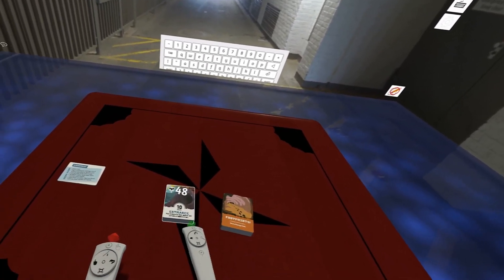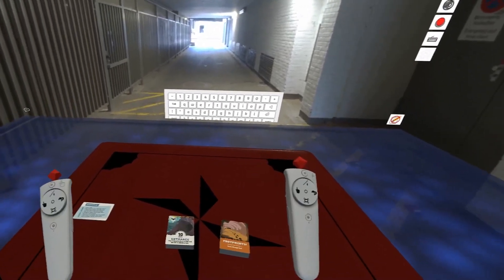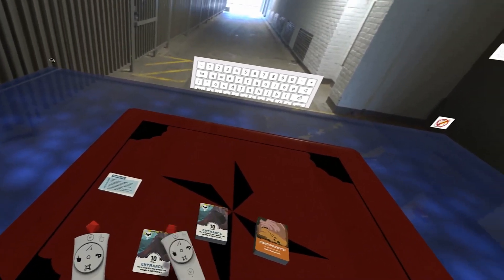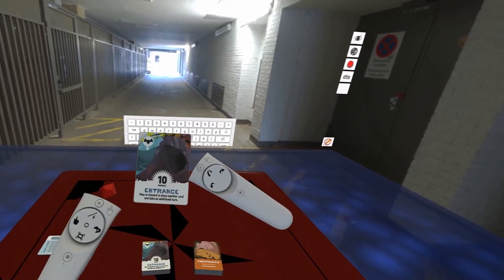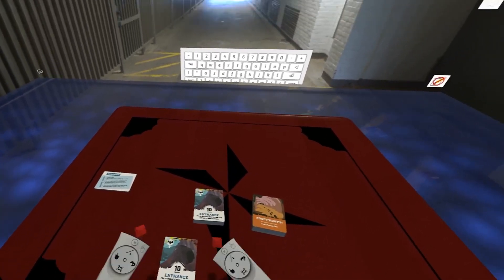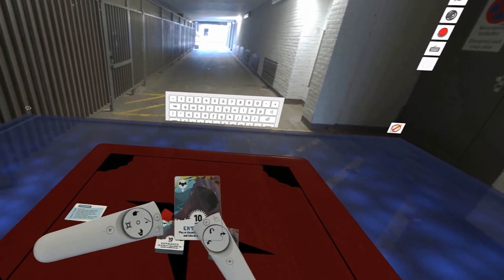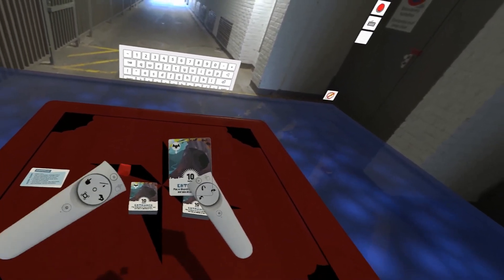Now we're coming to the passage type cards. Before you can even start exploring your cave, you have to find an entrance. You'll find one of these entrance cards and play it out — they are worth a section of passage, so they're worth 10 points. Once you have an entrance card played, you can start playing out passages. You'll notice they have the length of passage and an icon for the type of passage it is.